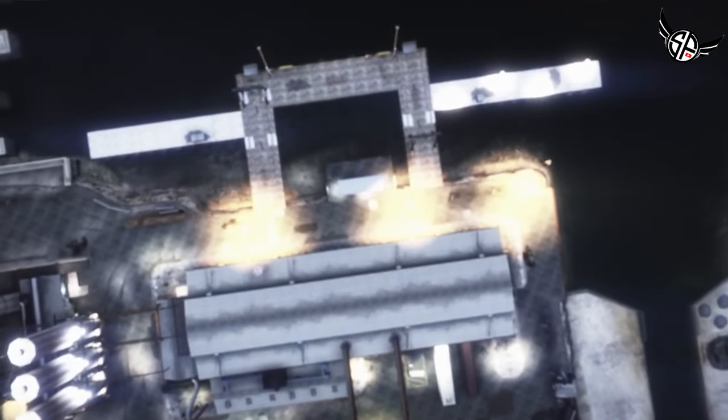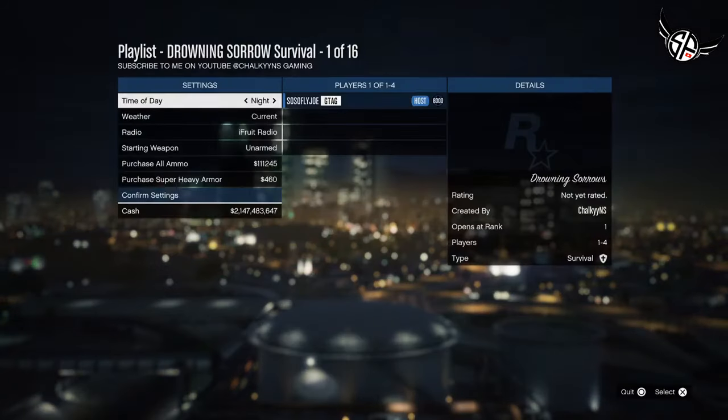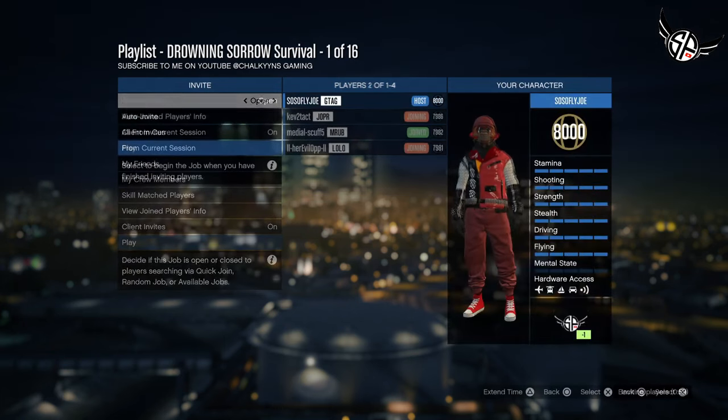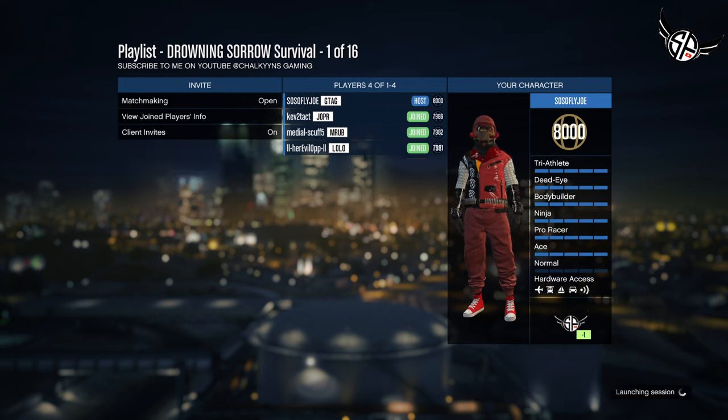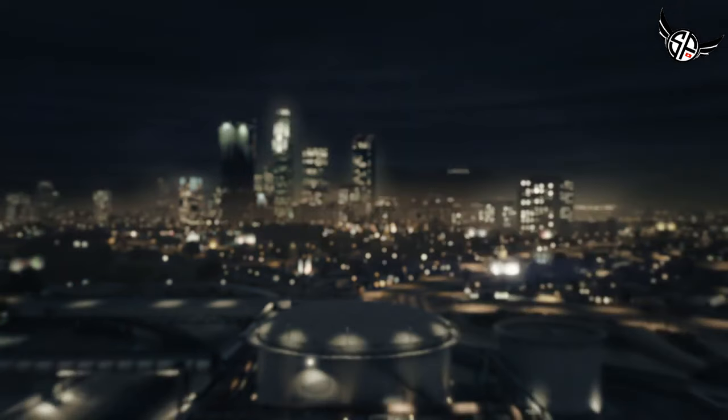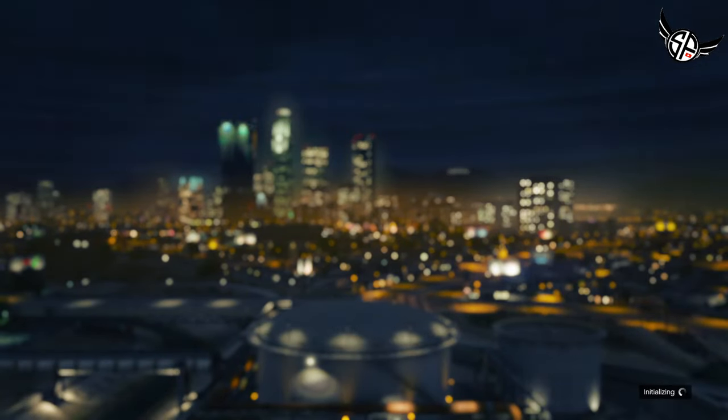After you've loaded up the Drowning Sorrow survival, it is your call if you'd like to tweak the time or the weather, but I typically keep those unchanged. Regarding the starting weapon, if you've got an Up-n-Atomizer that's a good choice, but if not, no worries — just confirm the settings. Once that's done you'll reach the invite screen; you can tackle the job solo or team up. If you're looking for partners, drop your gamer tag in the comments or join our Discord linked in the description.